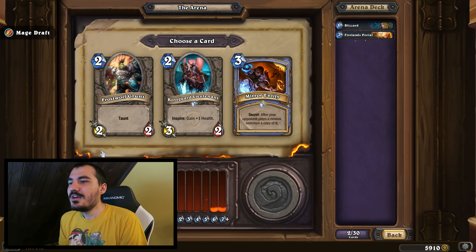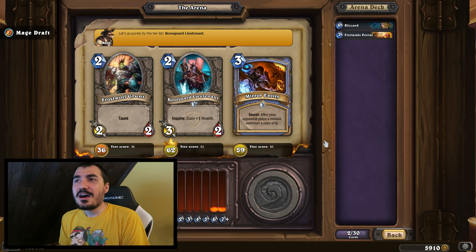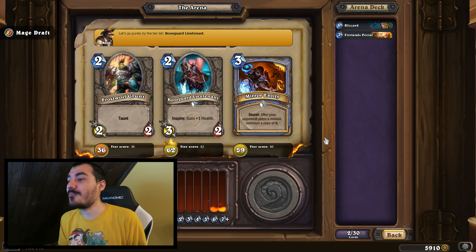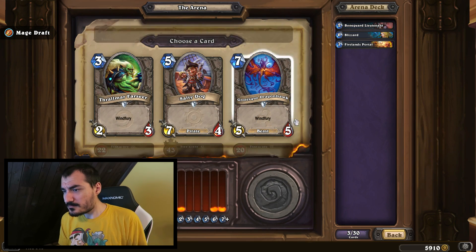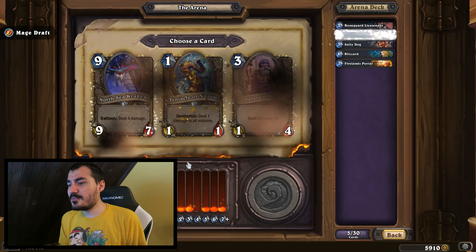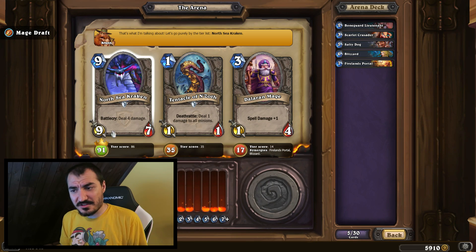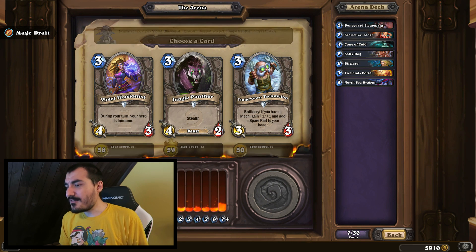Easy Blizzard, easy Fire Lance Portal — just a ridiculous card. Here's an interesting decision: Bone Guard Lieutenant or Mirror Entity. I'd probably go Mirror Entity if the Karazhan occurrence bonus were still in the game, because Medivh's Valet would show up two and a half times more often. But they dropped that occurrence bonus, so Bone Guard Lieutenant is actually a little better. We got some garbage here — Salty Dog is the least of it. Scarlet Crusader is easily the best pick; Northrykraken is an excellent card.